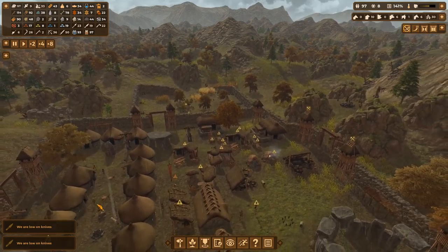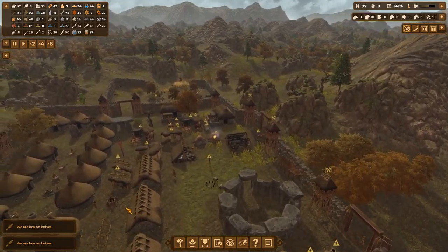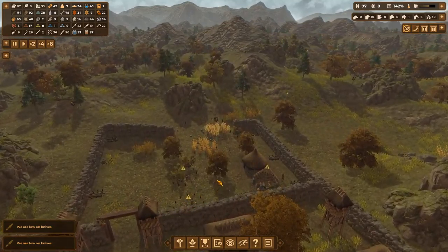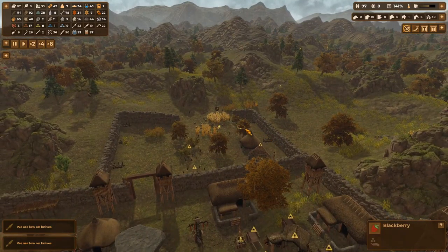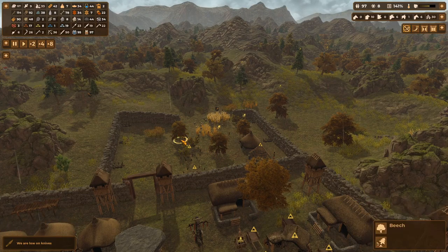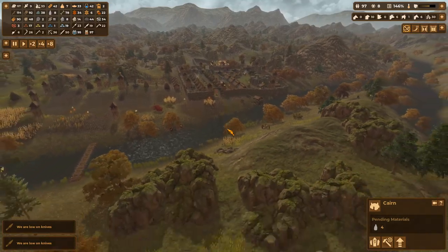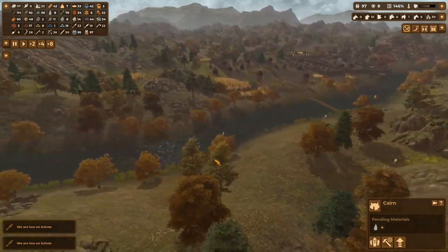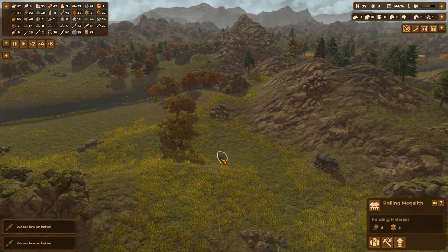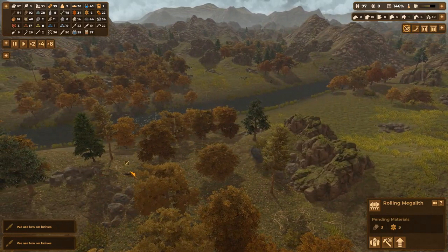We need another five houses — I almost just don't want to stack them in like sardines, but let's get rid of these trees. Still waiting on the megaliths — oh my god, what's going on? People, get these megaliths moving! That one's been prepared for transport.